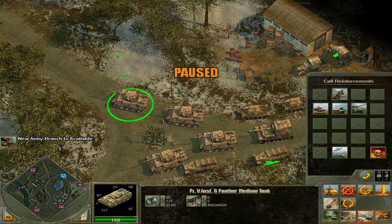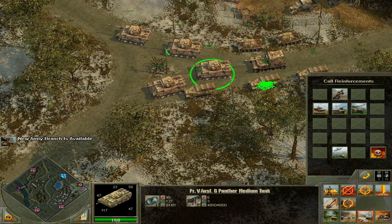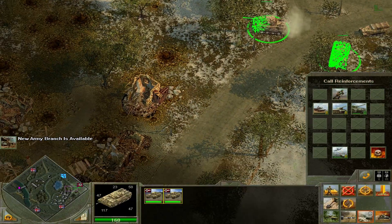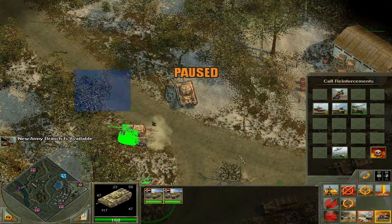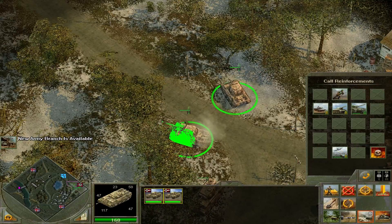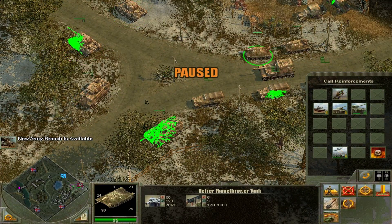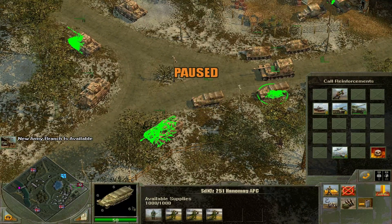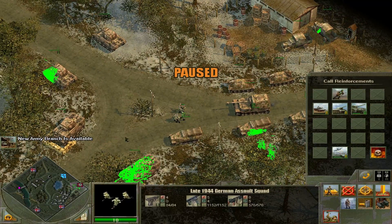I think our first goal here is to be super defensive. You two guard down this road, and you two guard up this road. We'll put the Ferdinand here for double duty, so you can exit and you can exit, because we want eyes. Eyes are important here.